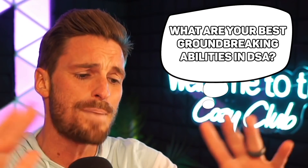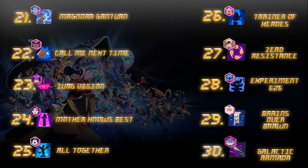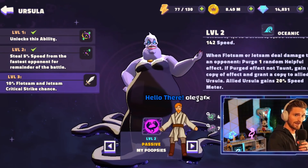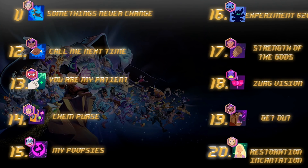I went ahead and polled some of the top players within Disney Sorcerer's Arena and asked them what are their favorite, most ground-breaking abilities in the game, and I compiled a list of the top 50 best abilities. In today's video, we're going to break down and look at these abilities. There are a ton of unique characters on this list with obviously some of the best S-tier characters. I'm excited with the master list — this is one of my favorite videos we've done yet, so let's go ahead and get started.